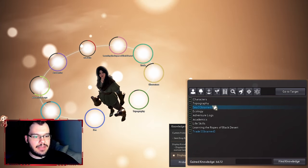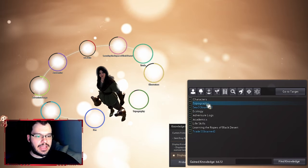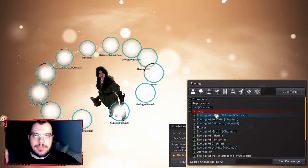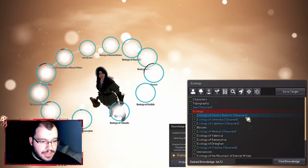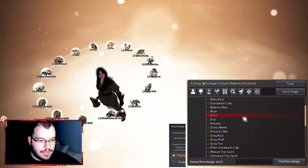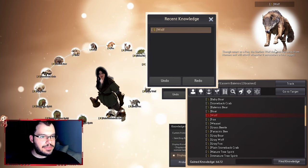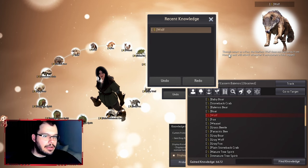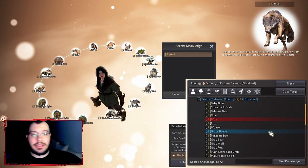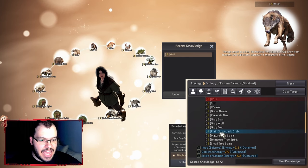You can check your knowledge by pressing H. You'll see a screen with all information in the game organized into categories — ecology, monsters, bosses, etc. For example, in Eastern Balenos under beasts you'd see wolf. I already have S-rank knowledge on wolf. When an area's knowledge is complete it shows in blue; when you're missing some it shows in white text.